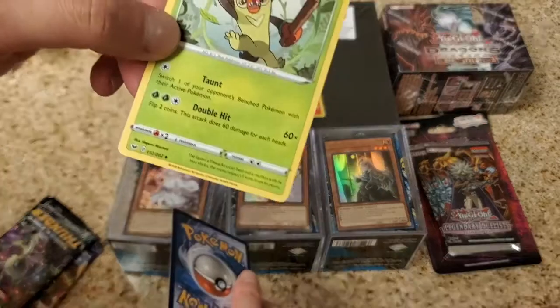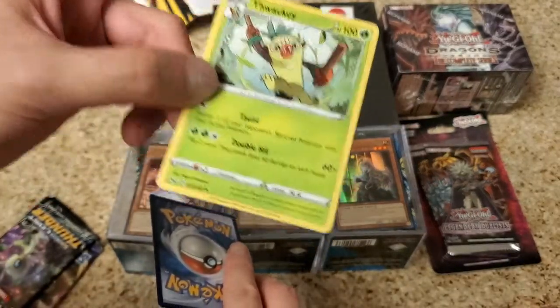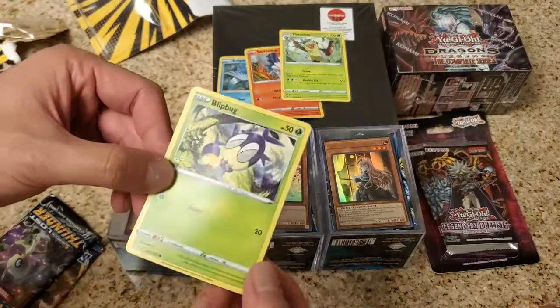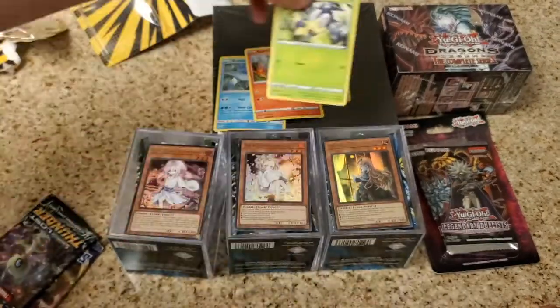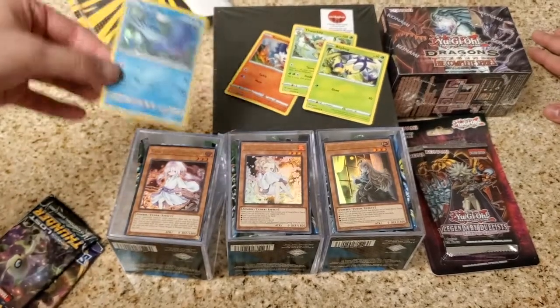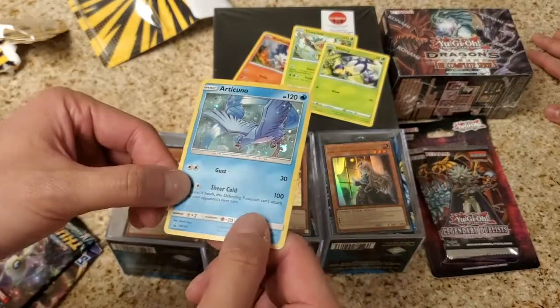Let's see what we got out of this one. Got an uncommon Wacky just from Sword and Shield - nothing special. And a Blipbug common card. I got both the holos. This Articuno is kind of a W. I don't know what this is from, but it's kind of cool.